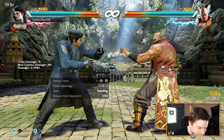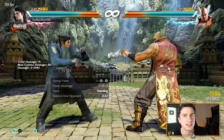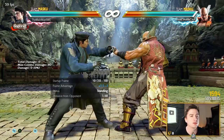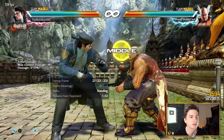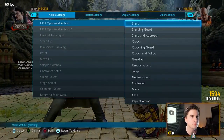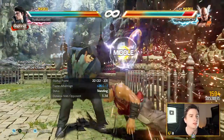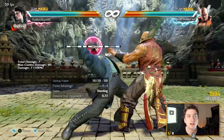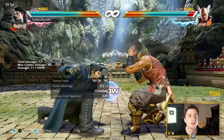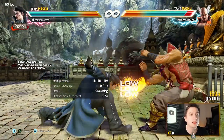You want to go in — CQC. So we get in and we use wild running 2 and we use back 1+2. Plus 6 on block. Knocks down on a normal hit into 45 damage or something — huge damage. Very good but has poor reach, so you have to be up close. And then down 2 is the low option you mix up with that; it tracks to both sides. It's not homing but it's pretty much homing.